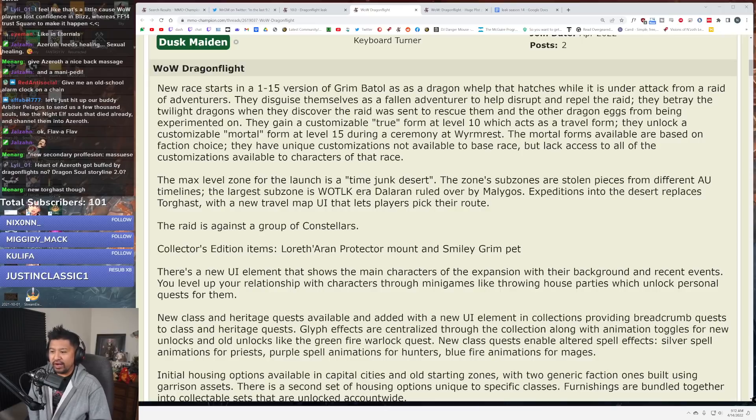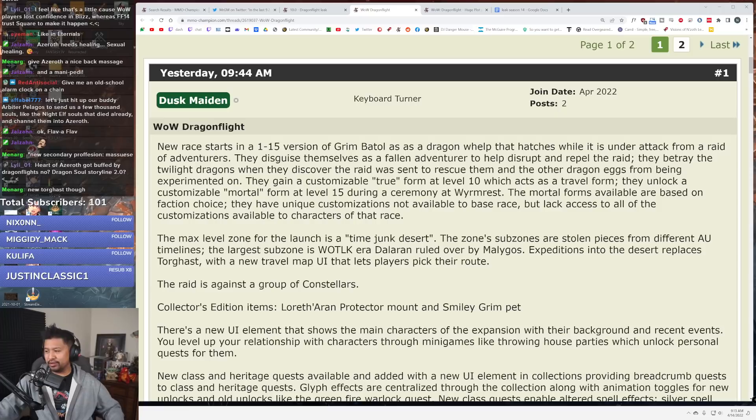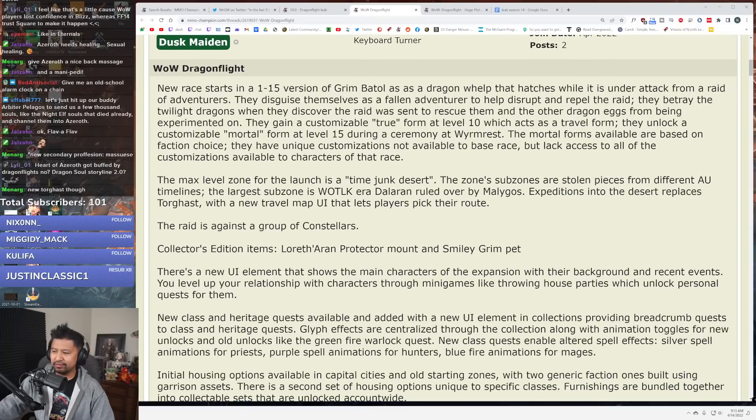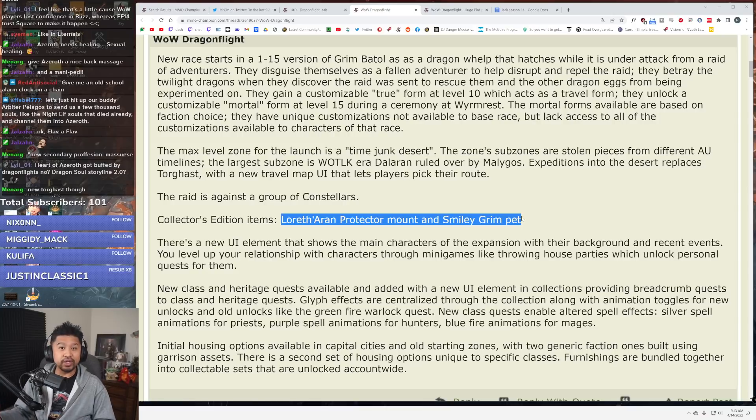One raid is against a group of Constellars. Collector's Edition items: Loreth Aran Protector mounts and Smiley Grim pets. That's very specific. Since this came out yesterday it does not match the build that Mr. GM identified with the five cloaks. Who knows — this could be in addition to the cloaks coming, like just how everyone got to choose between mounts. People chose the tree. This is just something more.